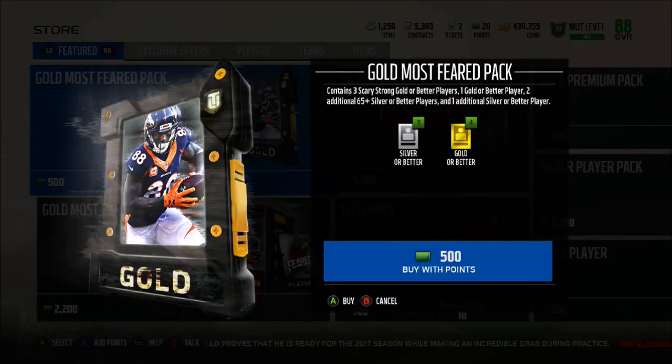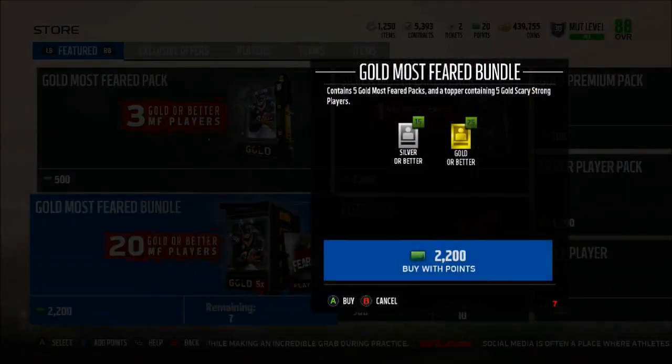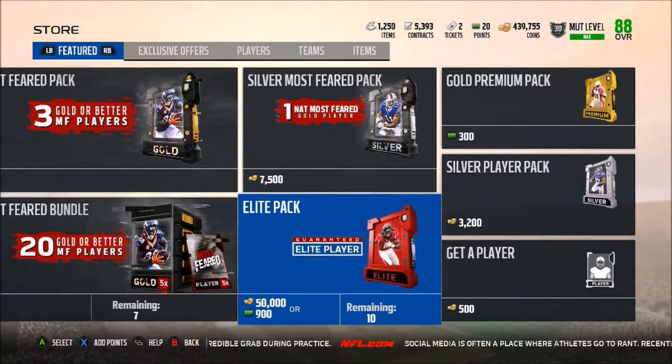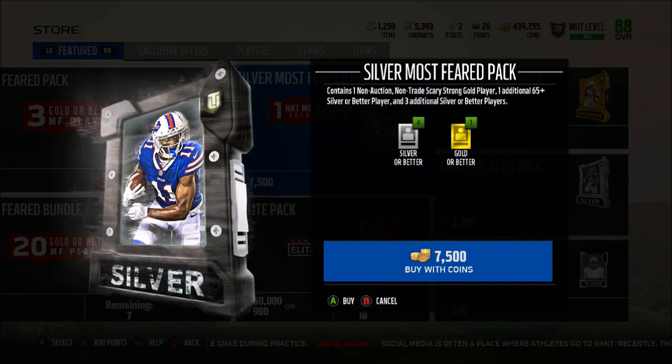Let's look at the packs that are out today. You have the Gold Most Feared Pack, which contains three Scary Strong gold or better players, one gold or better player, two additional 65-plus silver or better players, and one additional silver or better player. There's also a bundle - 2200 points gets you five of those packs and a topper containing five gold Scary Strong players, probably gold or better so you can pull some elites. There's also a Silver Most Feared Pack which gives you one non-auction, non-trade Scary Strong gold player and one additional 65 silver or better.